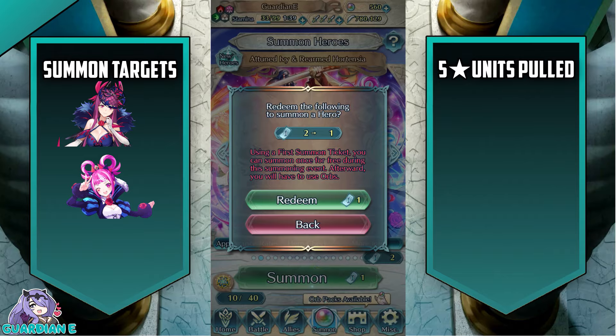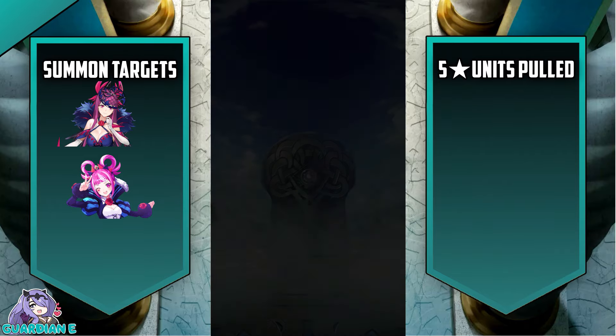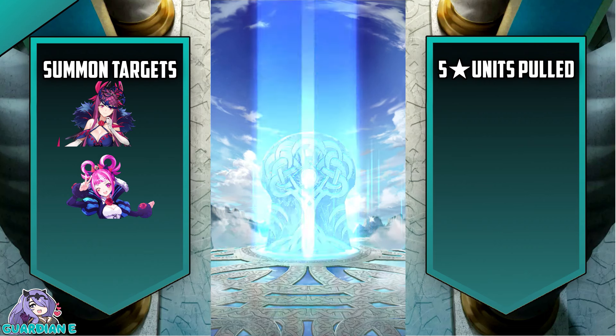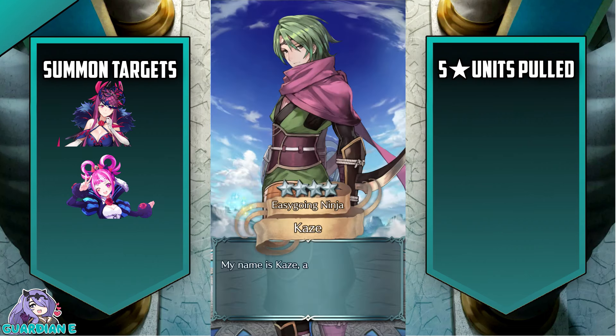Not terribly eventful. Next ticket in. Lots of colorless, not a ton of blue. Let's see if we can get our colorful princess. Nope — that's going to be a Kaze.